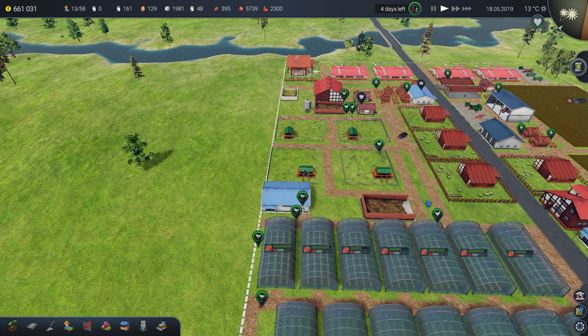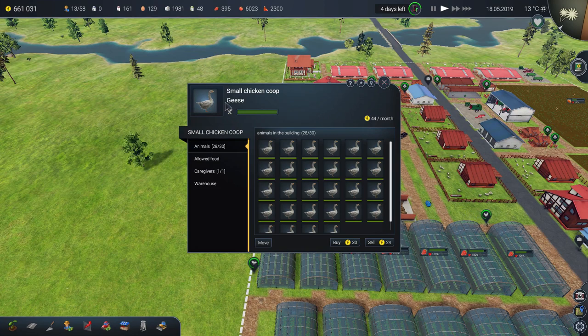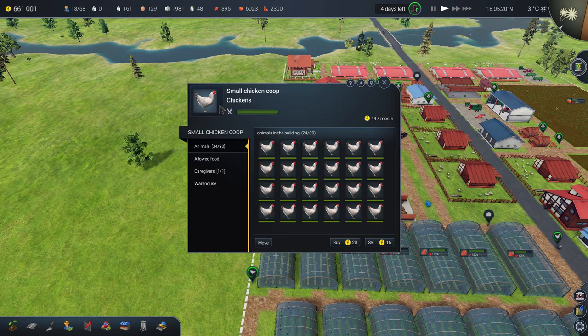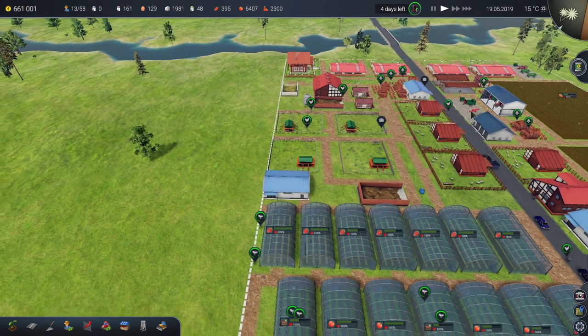Once you pick the animal you want in that coop, click buy multiple times to get up to 30 of them, and a truck will come fill up the coop with your chosen animal. This is important because I was confused about where the ducks were — you just have to click the arrow. You won't see the arrow now because animals are already in the coop.